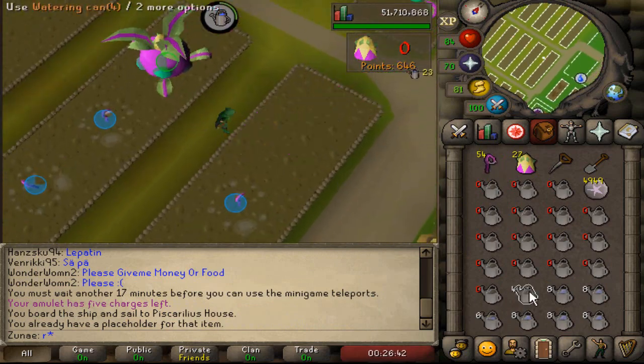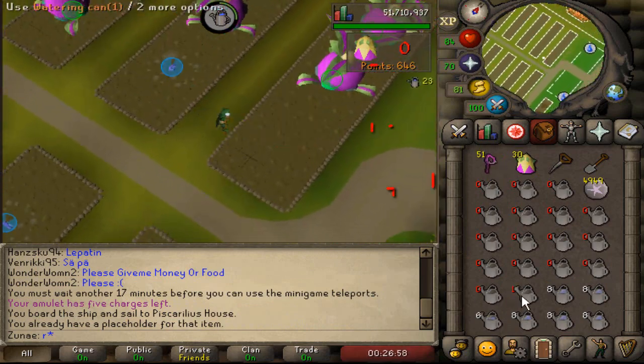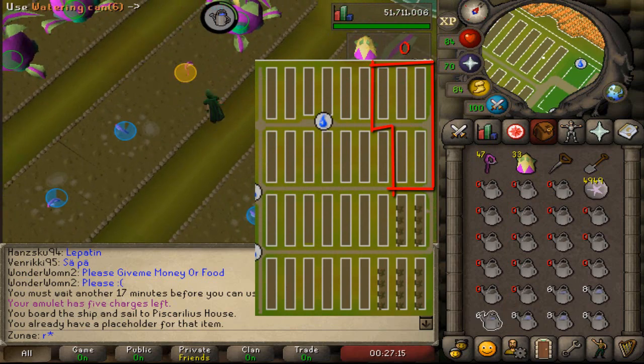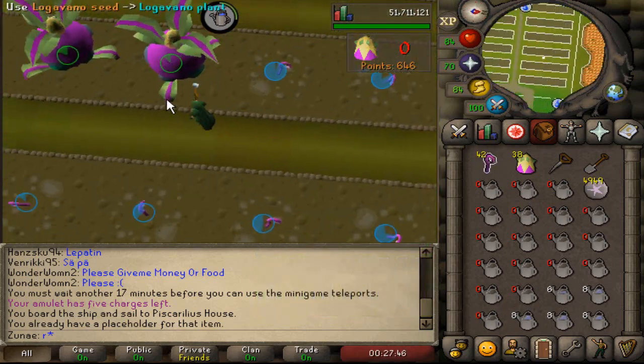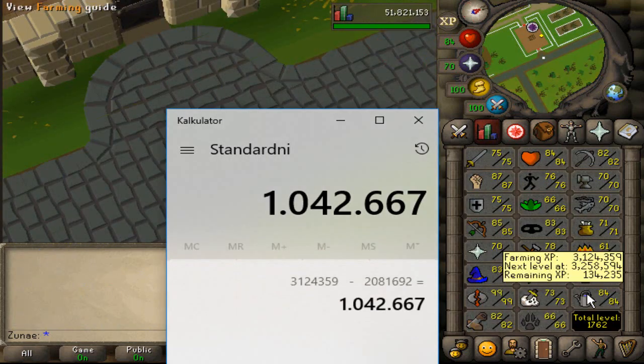You should plant 5 patches at a time — these are the 5 patches that I was doing. In the 10 hours I've gained over 1 million farming XP, which makes Tithe farm 104k XP per hour the way that I was doing it.